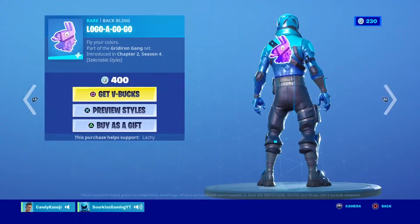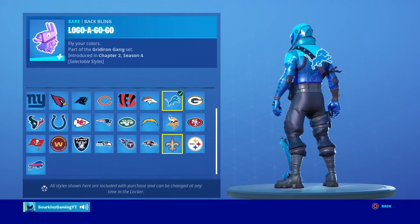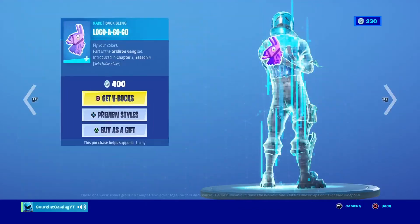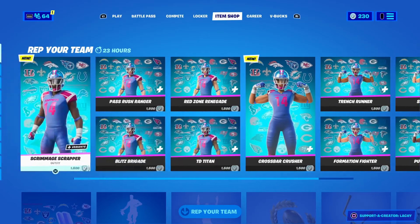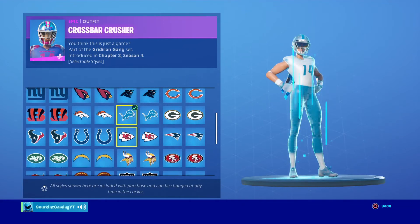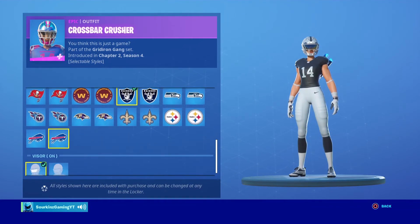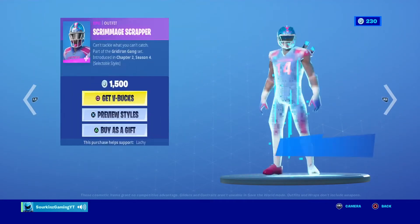Alright, then we have this back bling that comes with all these different styles. Yeah, this is cool — I might get this. We have all of these; I'm not gonna review all of these, maybe I will, I don't know. We've got all different types of styles. Oh, you can take the visor off. And we have all of these.